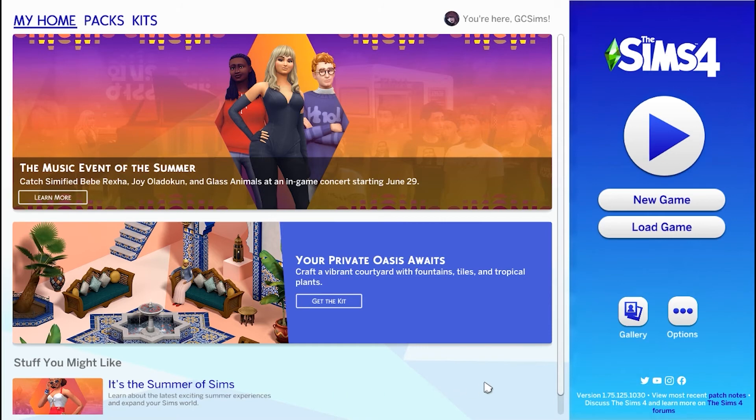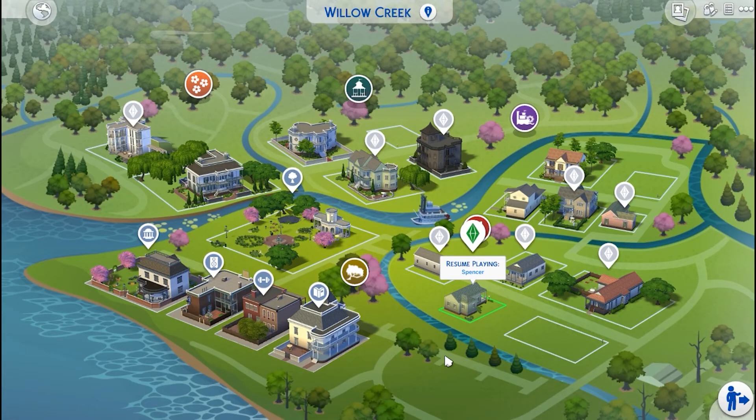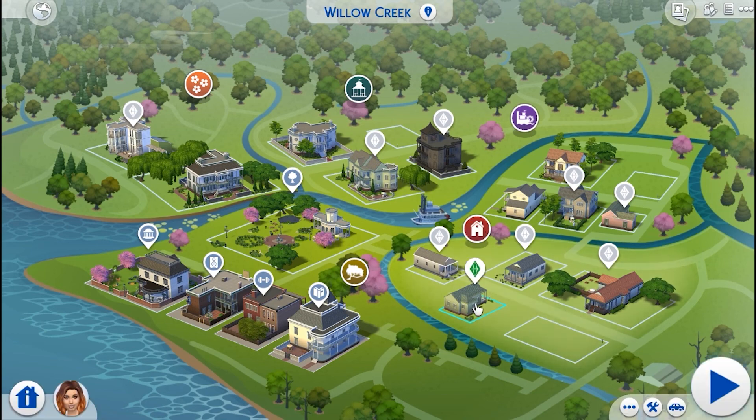We are back to our home screen — this is what you'll see when you load in the next time. And then you can click the big play button that will take you into your most recently saved game. This is our friend Brittany Spencer right here — you can click on the lot and then click on the big play button down in the bottom right corner, and it will be right where you left off.